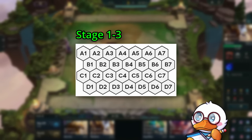Let's start with Stage 1-3. I will separate all of the Tier 1 units into two categories: unsafe and safe. For the most part, melee units will be placed in either A2 or A6 depending on their spell, and ranged units will be placed in D7.